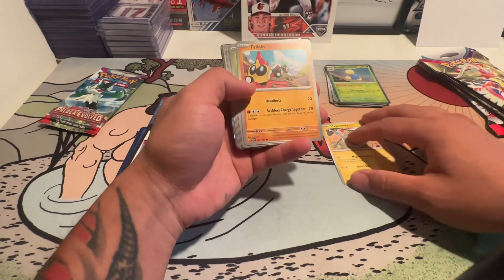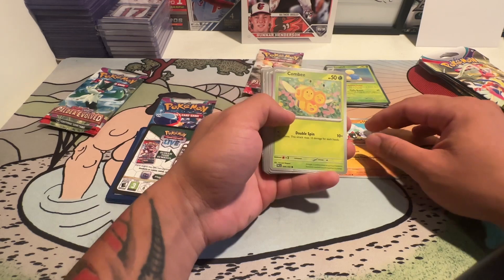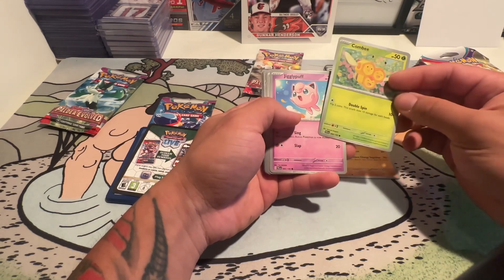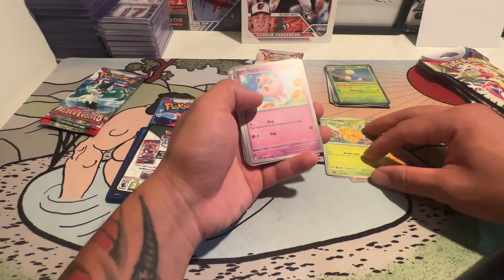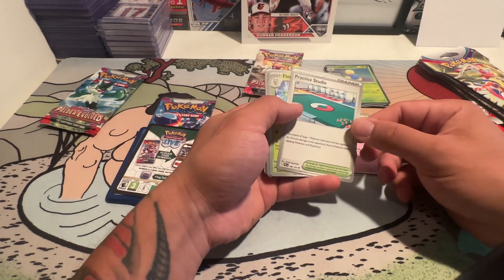Magnemite — I know Magnemite. What kind of Pokemon do you gravitate towards? I don't know — Snorlax. The big ones. Jigglypuff — yeah, that's cute. It's like a bee and a honeycomb. The buff secure version. Practice Studio.